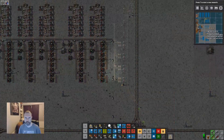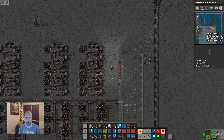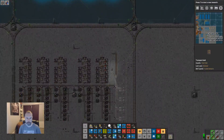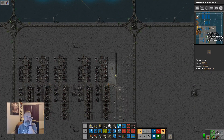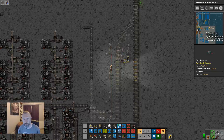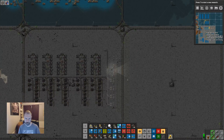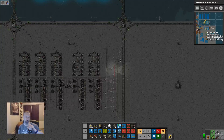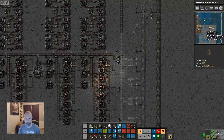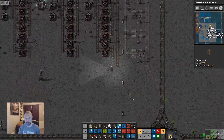We can get rid of that bit there — that's not needed. So this is our copper coming in. I've got a feeling I need two copper lines, but we can work that out later. I want to make sure that doesn't get placed. This is leaving even less room for coal, so it's now looking like this is the way to get coal out.